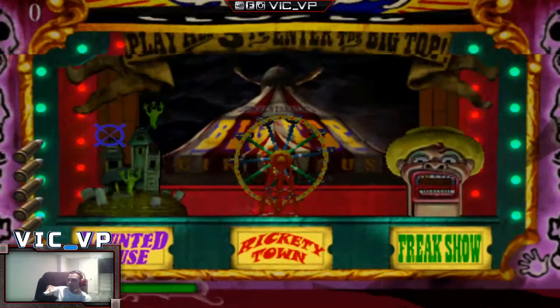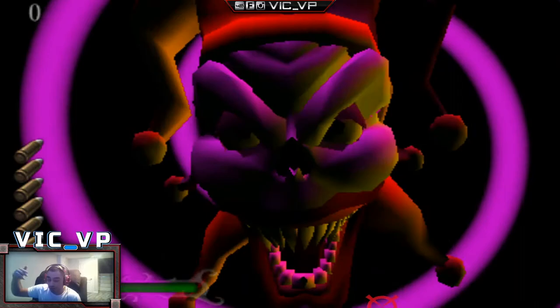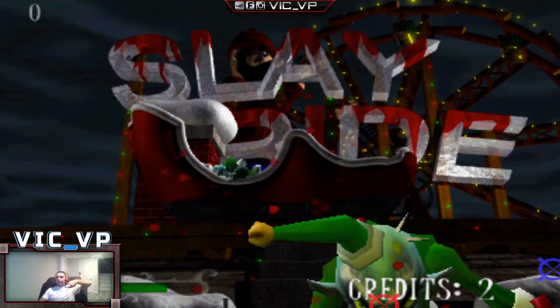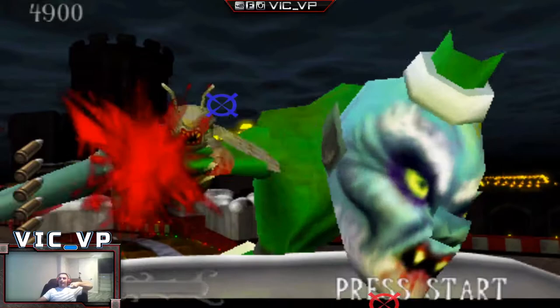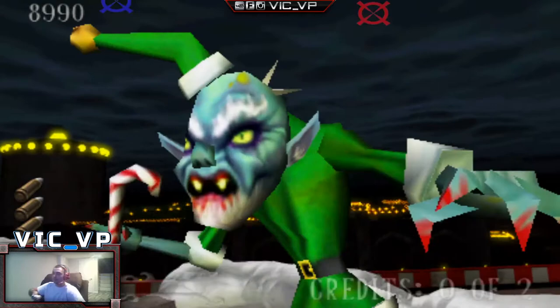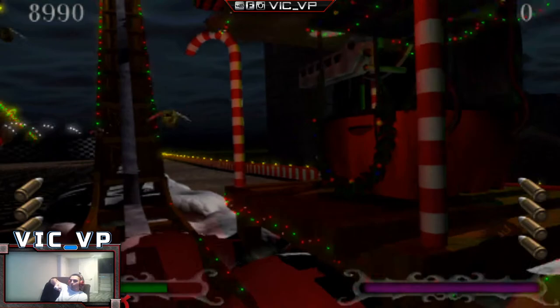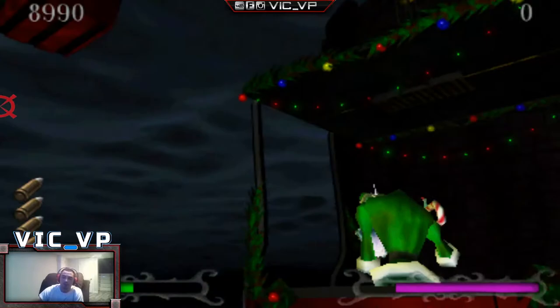Up on the D-pad inserts coins — it actually inserts coins for both Player 1 and 2 since I mapped both coin inputs to D-pad up. Pulling the trigger starts Player 1. The May Flash bar is mounted under the screen and registers well, so you can sit back at a good distance. Reload is mapped to the A button.